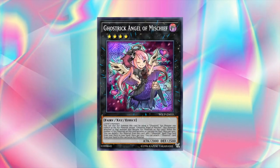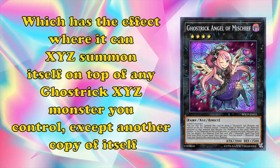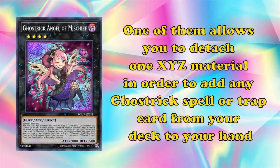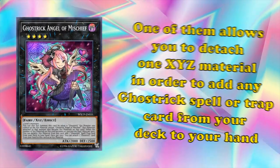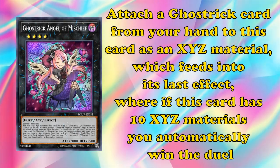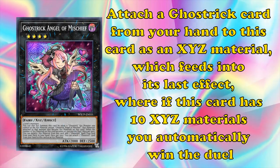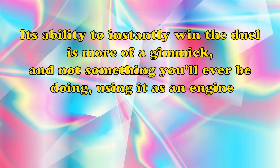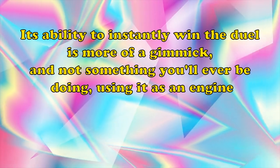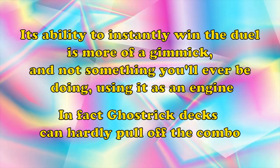Ghost Trick Angel of Mischief is a generic rank 4 Xyz monster which has the effect where it can Xyz summon itself on top of any Ghost Trick Xyz monster you control, except another copy of itself. It also has two effects: one allows it to detach one of its materials to add any Ghost Trick spell/trap from your deck to your hand. You can also once per turn attach a Ghost Trick card from your hand to this card as Xyz material, which feeds into its last effect where if this card has 10 Xyz materials, you automatically win the duel. Its ability to instantly win the duel is more of a gimmick, and not something you'll ever be doing using it as an engine — in fact, Ghost Trick decks can hardly pull off the combo.